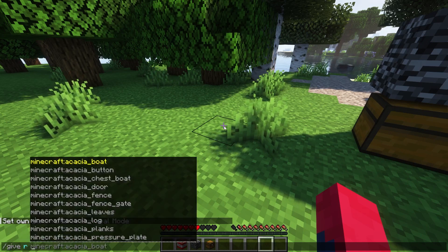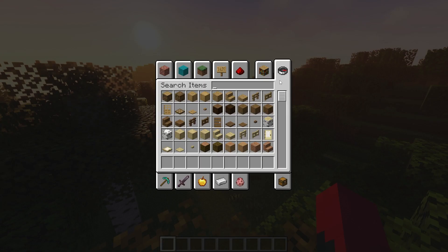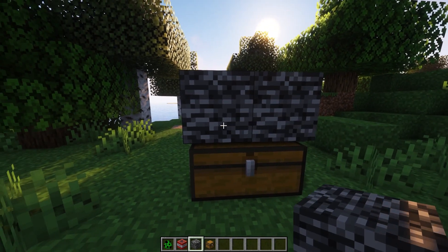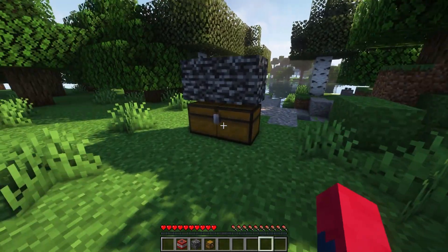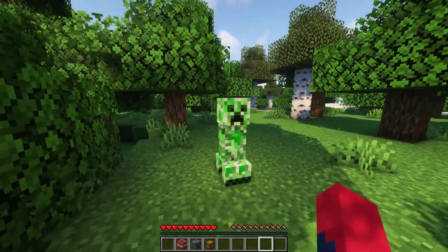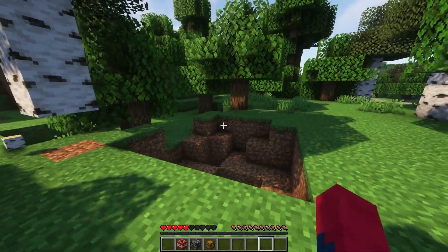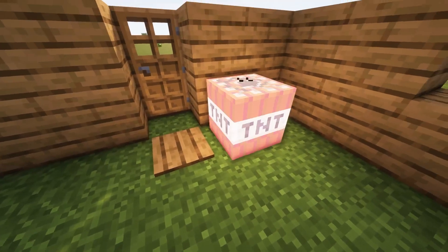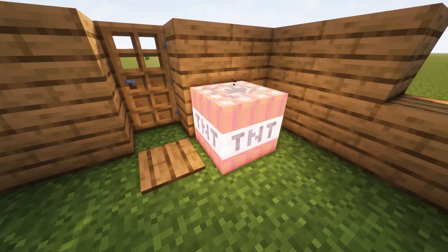These items can be manually spawned with the give command, or you can simply enter creative mode. You can block off their chests with unbreakable Bedrock, or better yet, a barrier block. You can also spawn creepers near them while being invisible to scare them when they turn around. Rigging up TNT with Redstone might also be a viable option since they'll have no idea what they're literally walking into.